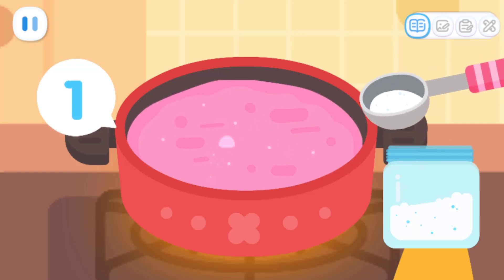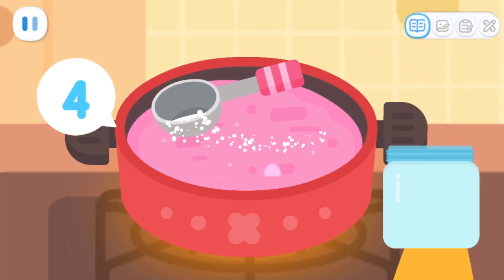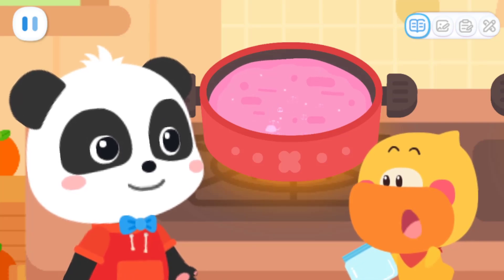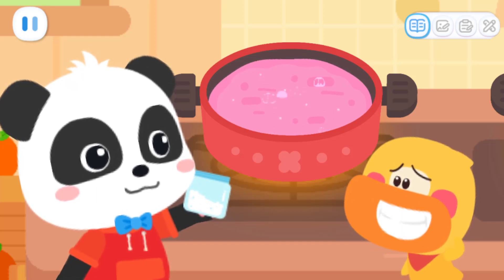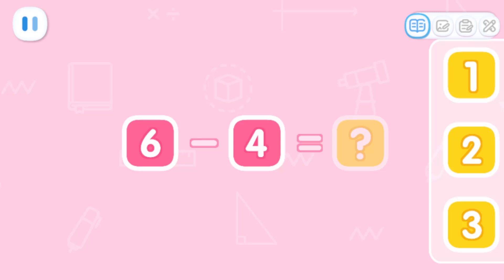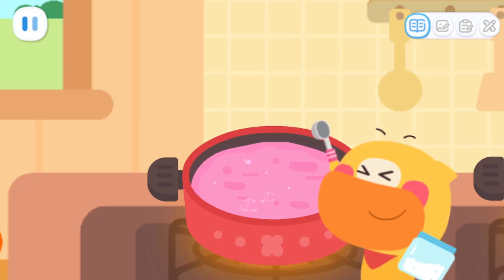One! Two! Three! Four! This jar of sugar has run out! Here you are! But I forgot how many spoons of sugar it requires! It needs a total of six spoons of sugar! Quacky has added four spoons! How many more spoons do we need? That's right! It still needs two spoons of sugar! One! Two! It's done!